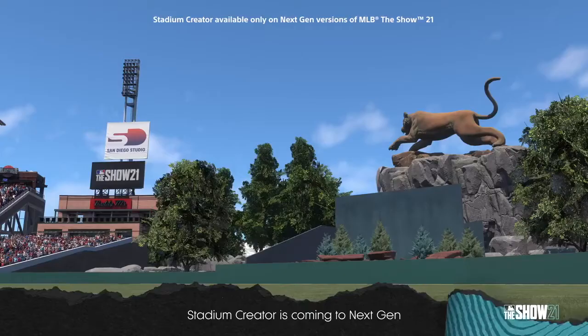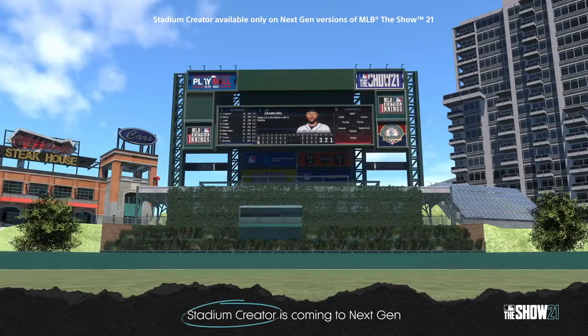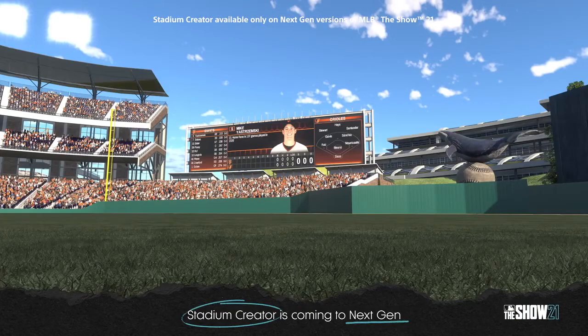I don't know how the building selection is going to work — like whether I can take a Padres stadium building and place it wherever I want. It looks kind of complicated. But I also saw some new things: there was a whale on top of a baseball in the outfield, looked like center field, which I liked. I've never seen any stadium — major league, classic, or minor league — with a whale on a baseball, so I'm assuming you can choose different statues and decorations for the outfield. You'll also be able to color your walls — I saw blue and green walls.